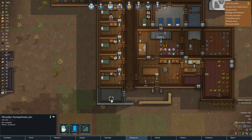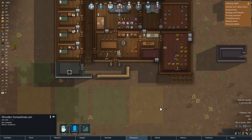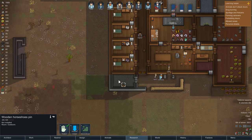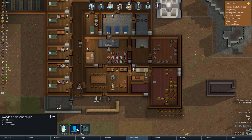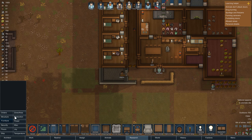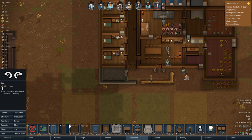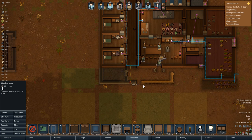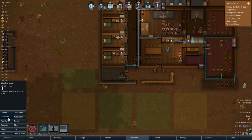Kat's bedroom is almost done. This wooden horseshoes pin can be reinstalled. We're gonna have to make a safe place for these people to play horseshoes - I guess out here for now is okay, but we'll have to move this eventually. Furniture then - we want to have a nice wooden bed for Kat to sleep in. We're also going to give her her very own plant pot and a standing lamp as well.